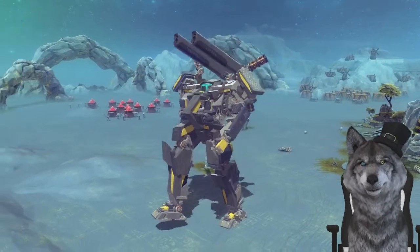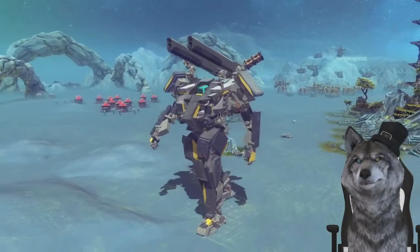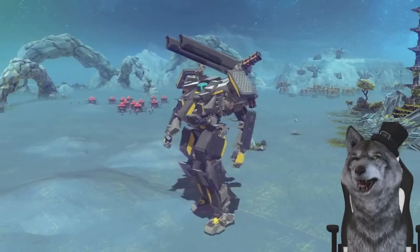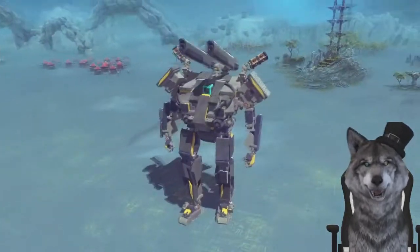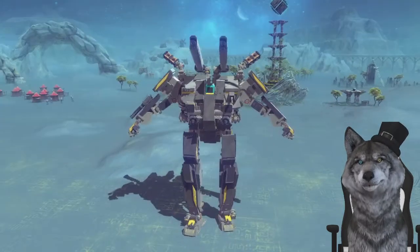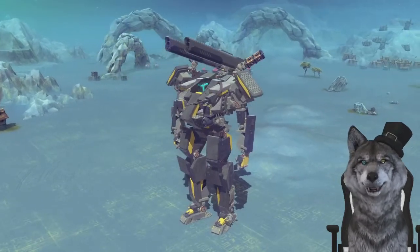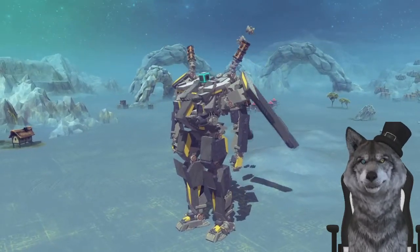Let's try that out. Here we go — one small step for mech, one giant step for mech. I couldn't think of a funny joke there, sorry. We also did a kind of T-pose — we had to try that out. We can put it back down, and we're also able to transform. Let's try B to transform.